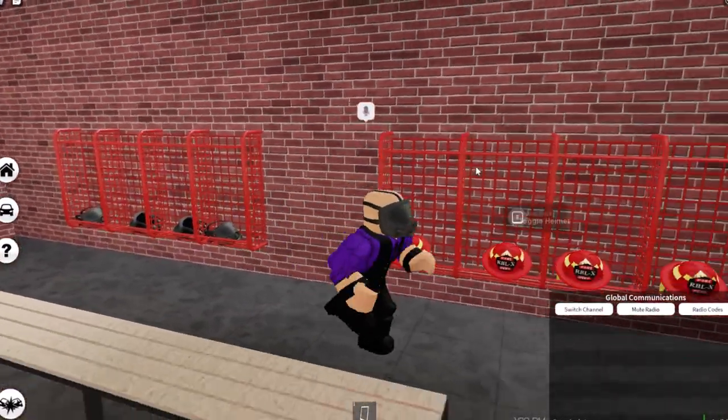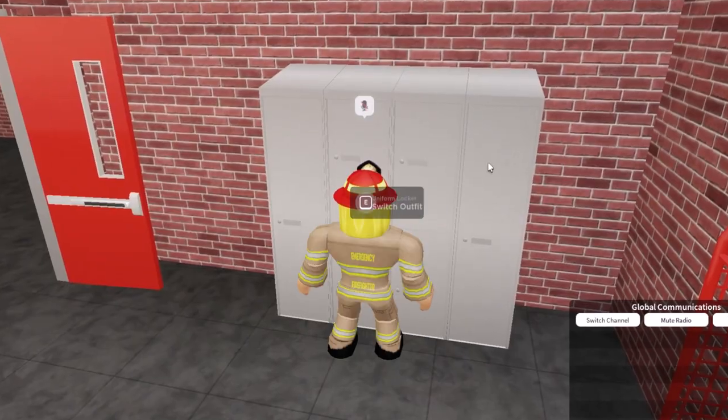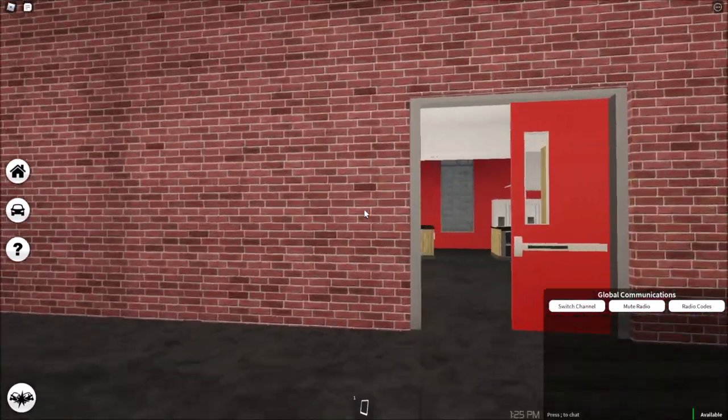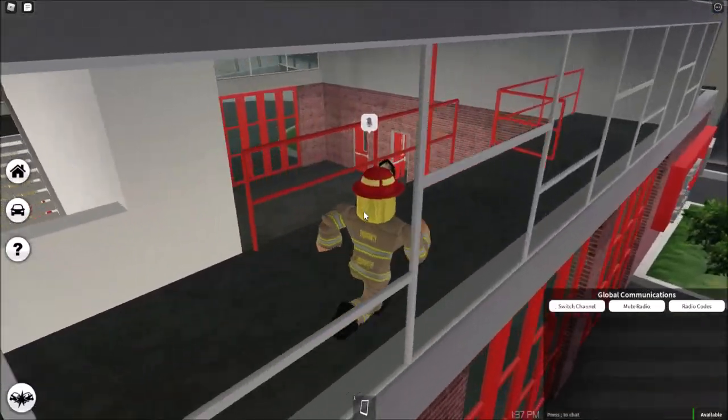This is where you get the gear, so let's put on the mask and hat — there we go. You can also do something with the lockers — switch uniform — you can have a firefighter uniform, that's cool. And upstairs are some bedrooms. You go up here and there's just some bedrooms, and you can slide down the pole.